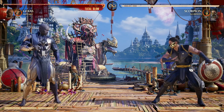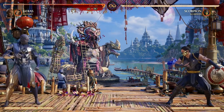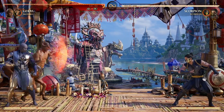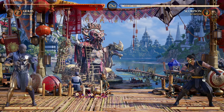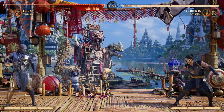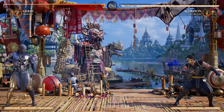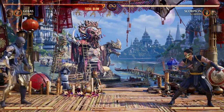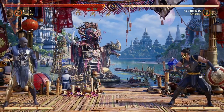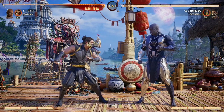Another combination I love to use is Geras with Motaro. Motaro's back counter move gives us the time and space to get our time counters out without the fear of being zoned out, because our opponent's projectile gets reflected back at them. You can at least get one time counter out, which can be huge. Geras is an absolute powerhouse but a bit big and slow, and Motaro's teleport really helps Geras close in on opponents and get that pressure.